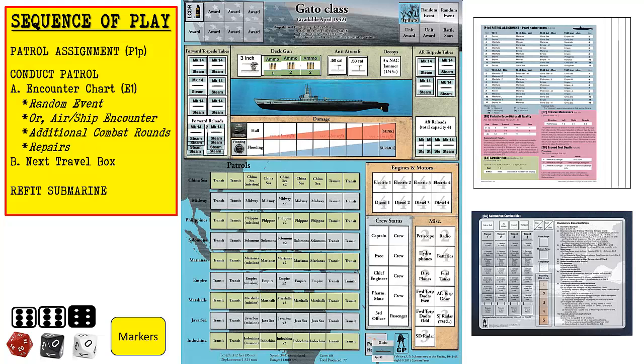Once we are on patrol, we will repeat the conduct patrol phase for each travel box until certain events prevent us from completing the patrol or we return to base. The refit phase will only occur after we return to port after the completion of the patrol. Now let's determine our patrol assignment by consulting player aid 505.